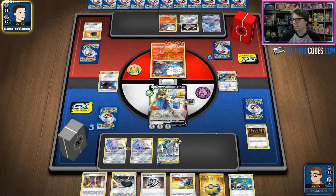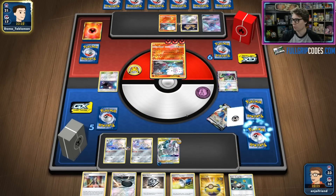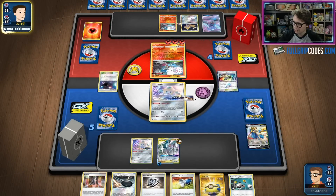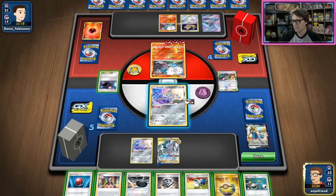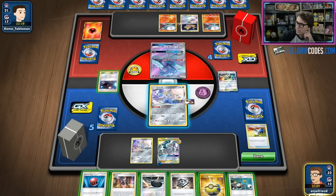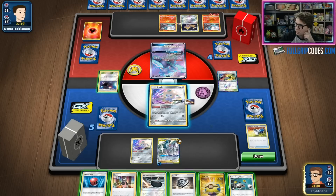Pablo knocks out the ADP with Oricorio GX going to his bench. Let's see what we can do — I think we want to Cherish Ball, Marnie for sure. I could Pokemon Catcher up that Oricorio, though that's a little bit greedy. I think we might go for that Pokemon Catcher, try to bring that up, then Marnie. One thing I can actually do potentially is go for an Altered Creation GX this next turn, and if I could take three prizes on the Oricorio I'm on a one-turn clock to win.